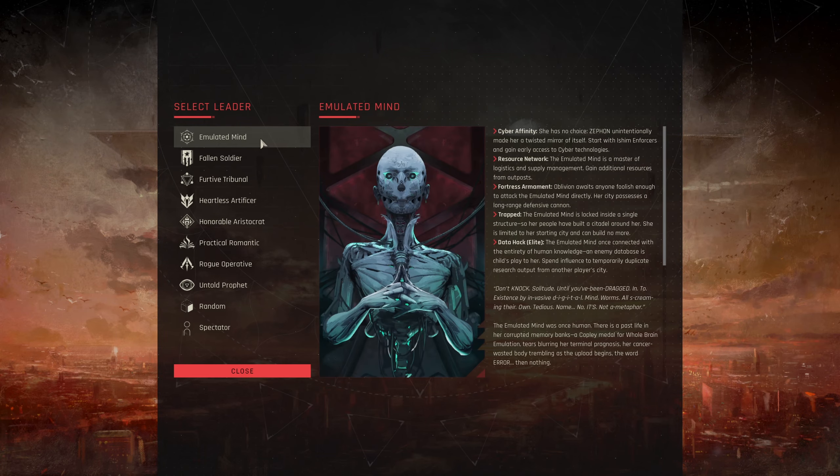Next, let's look at the Cyber Affinity factions. First is the Emulated Mind. I did a slow-play tutorialized playthrough as her that I'd strongly suggest checking out if you're interested in the game. She has Cyber Affinity, which starts with Isham Enforcers — a pretty decent unit with self-healing, accuracy techs, and armor techs. She has Resource Network — the Emulated Mind is master of logistics and supply management, gaining additional resources from Outposts. This kind of makes up for her Trapped trait, though I'm not sure if it fully does.